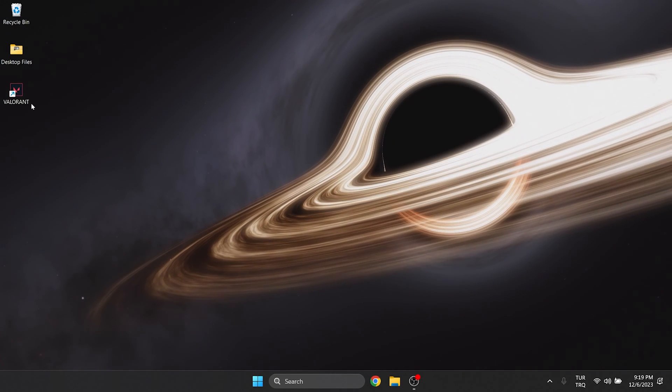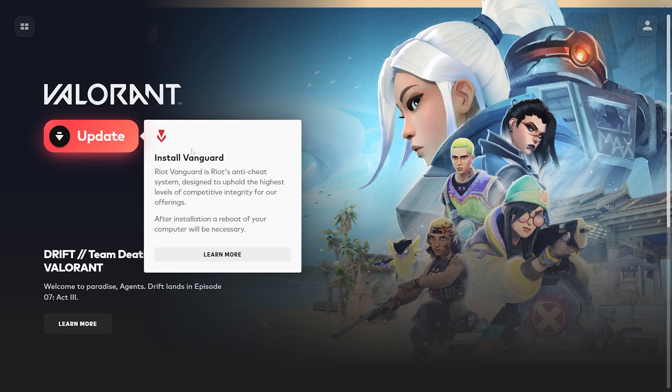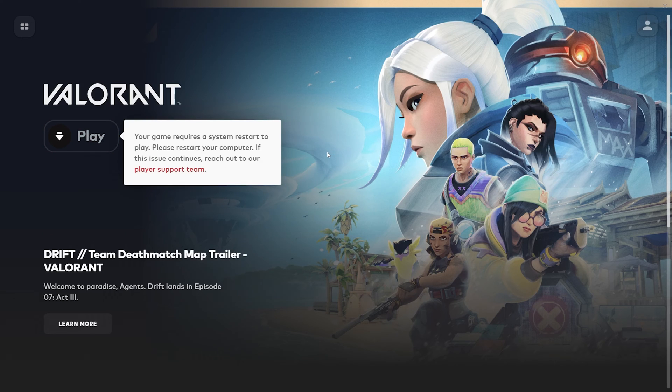Now we open Valorant to reinstall it. Click update and install Vanguard. After doing this, we need to restart our computer, but we will do that at the end of the solution.